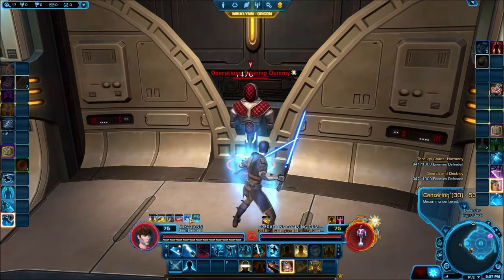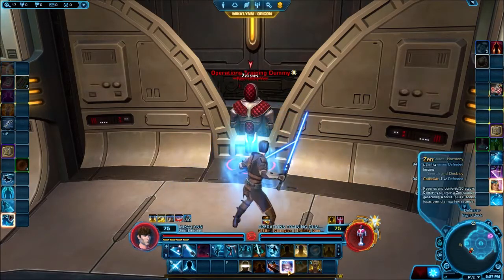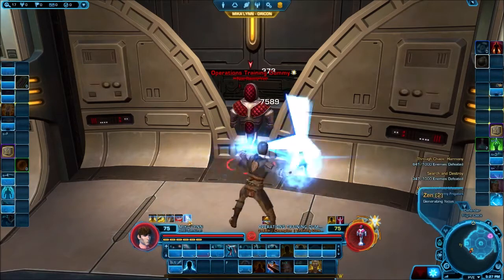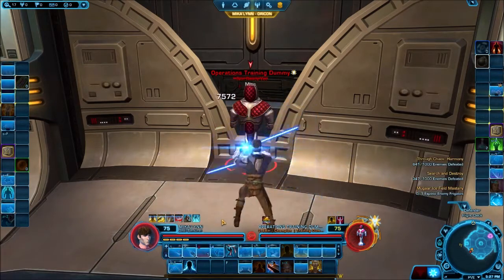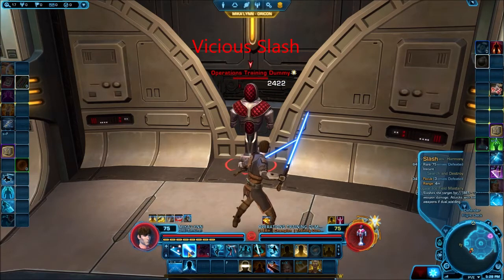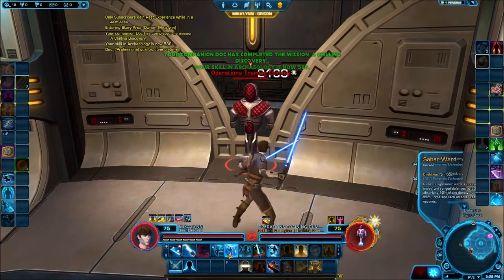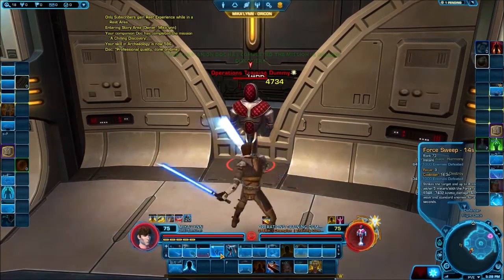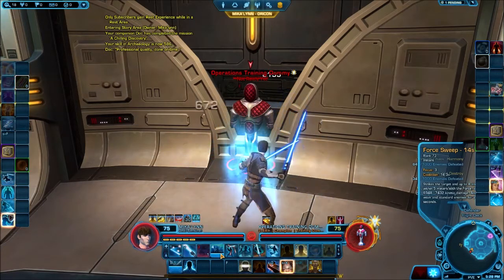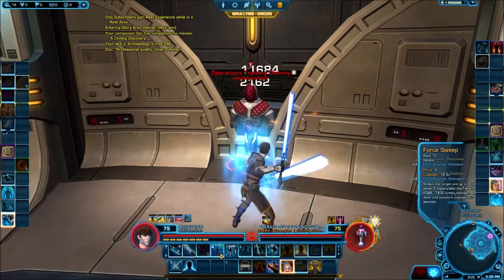As you can see, our centering has reached 30, which has lit up a few abilities. The most basic one is Zen — generates four focus plus eight additional focus over the next few seconds. You can see it had six stacks and slowly reached zero. Slash is your basic focus spender ability — nothing too special but nothing too bad either. Force Sweep is your basic area-of-effect attack with extra crowd control effects on weak and standard enemies.